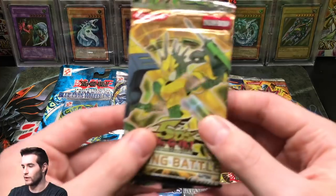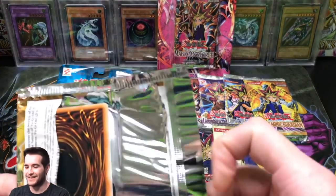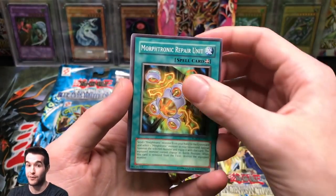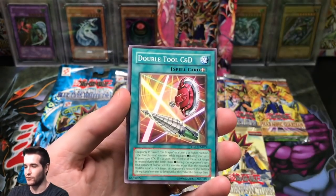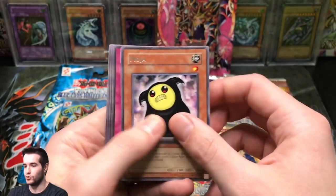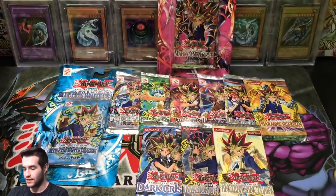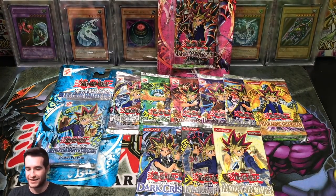Let's go with this Raging Battle pack — we have a chance at pulling a ghost rare. If we pulled a ghost rare out of a random pack, that'd be kind of funny. I did pull a Triton Dragon original out of a free pack one time. Maybe we'll save our luck for the old school packs though. There's a Moja, we could rebirth. I've opened a lot of Raging Battle and I don't think I've pulled a holo — I've opened like eight packs.